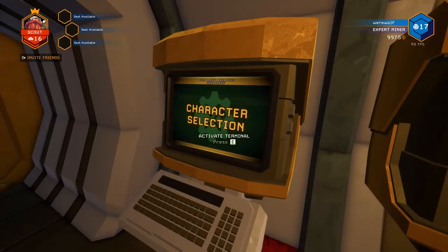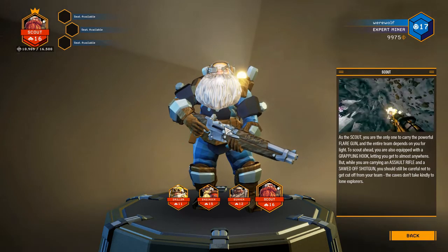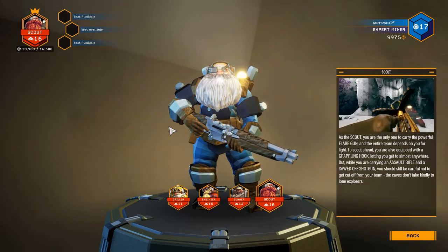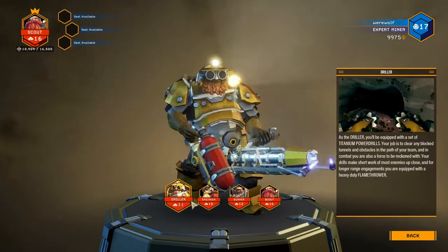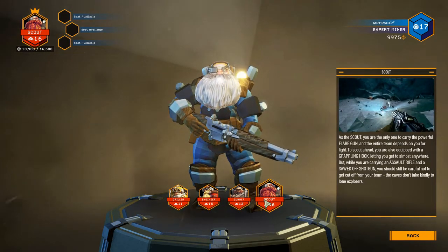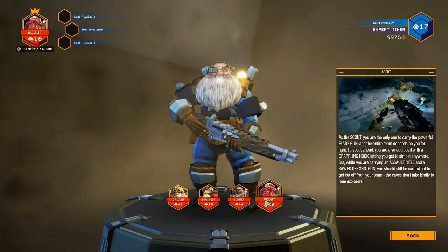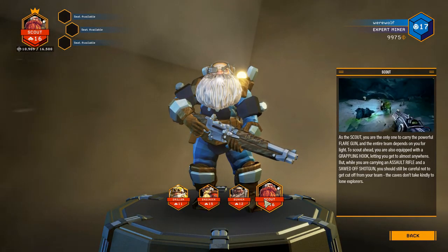Next is the character selection screen. From this you select your character. Currently Deep Rock Galactic has four characters: the Driller, the Engineer, the Gunner, and the Scout. It will show you your level, what you're currently wearing, and give you a little description on the right about what each character can do.